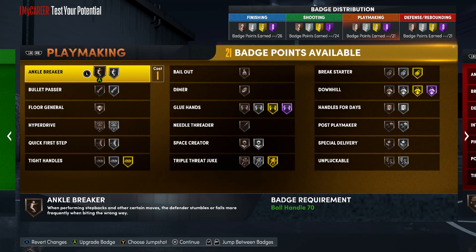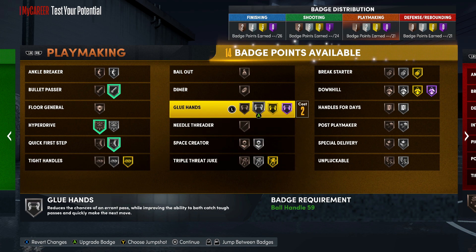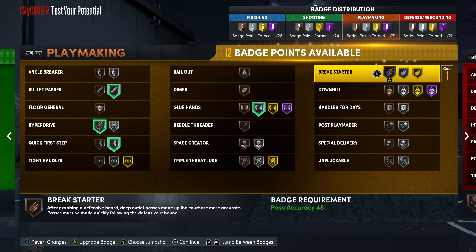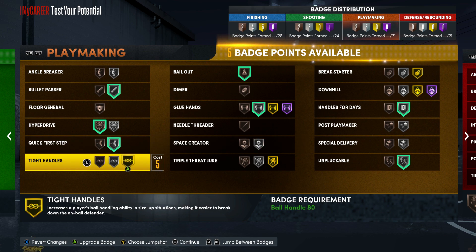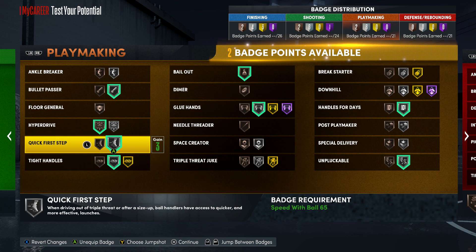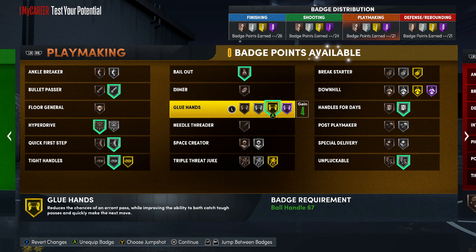For playmaking badges: put Bullet Passer on, Hyperdrive, Quick First Step, Glue Hands silver, Ball Out, Unpluckable, Handles for Days — that uses most of the playmaking slots. You can put Tight Handles on silver as well. If you're playing at the four, consider how many catch opportunities you'll have — if you're shooting from the hash you want Catch and Shoot so you don't fumble the ball. 21 playmaking badges is just enough to spread around how you want.